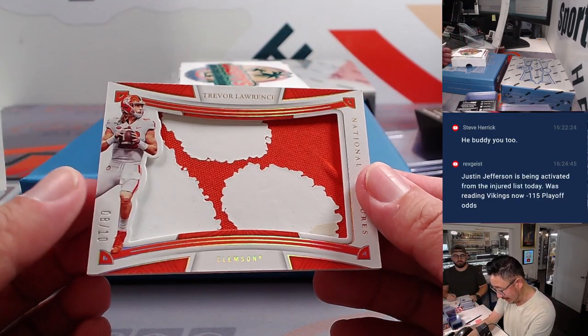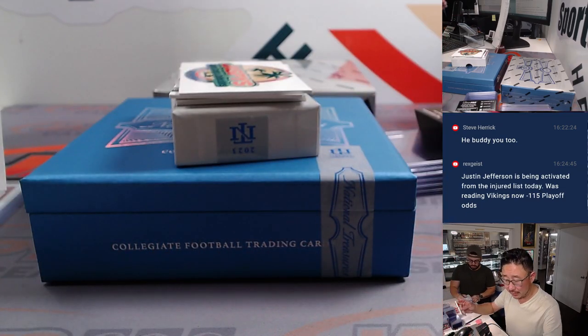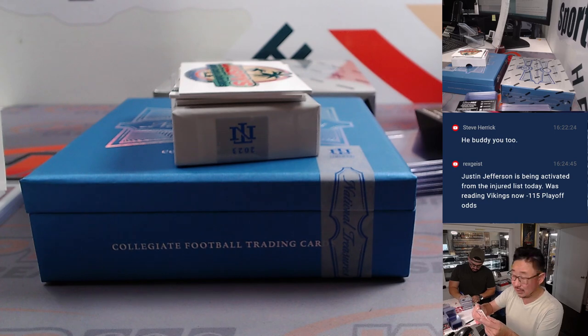This is a cool patch right here — look at T-Law, 8 out of 10. You got the Clemson Tiger Paw there. That's going to be for Pat, who picked up the Jaguars straight up.